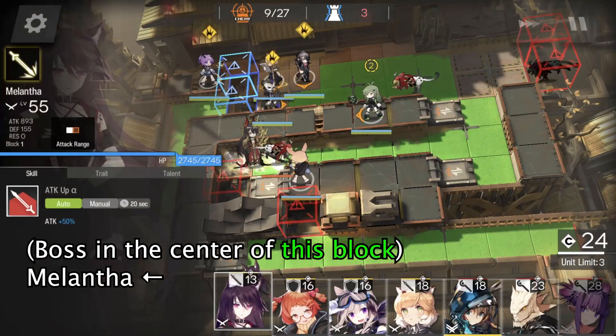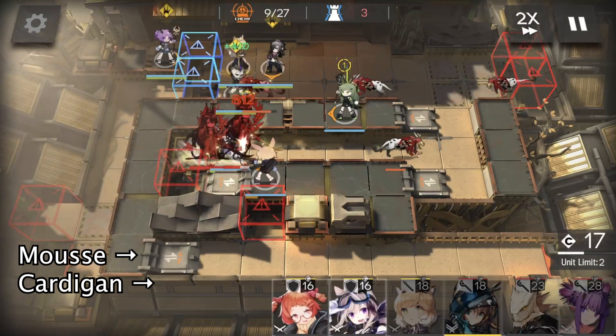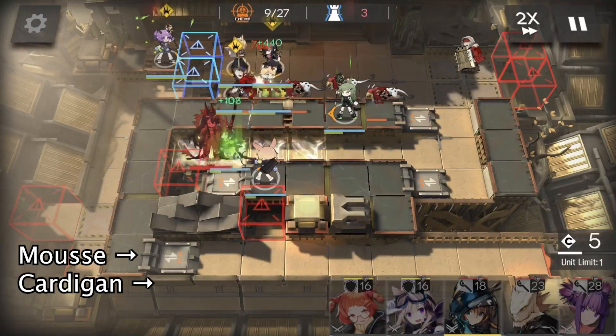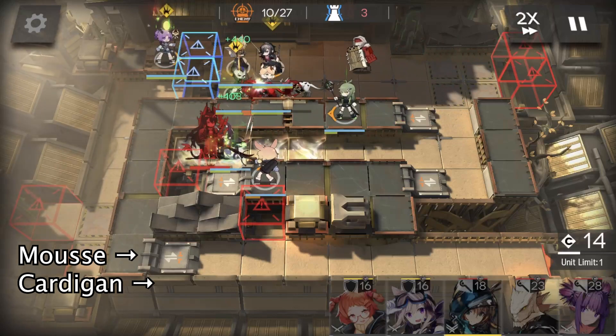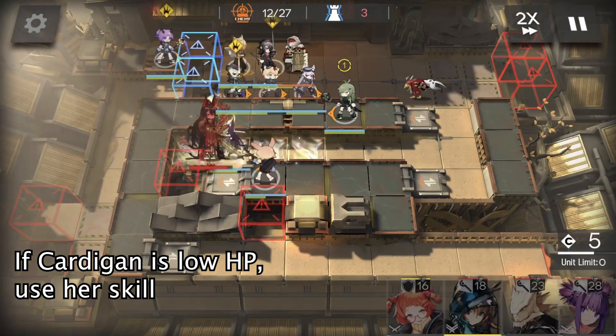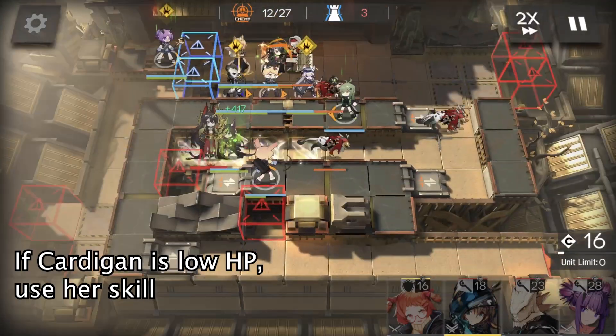When the boss reaches the center of this block, deploy Melantha to block the boss. Then we deploy Moose facing right in front of Spot. And then we deploy Cardigan here facing right in front of Moose. If Cardigan blocks some shield guards, she may be low HP, so we use her skill to heal her up.